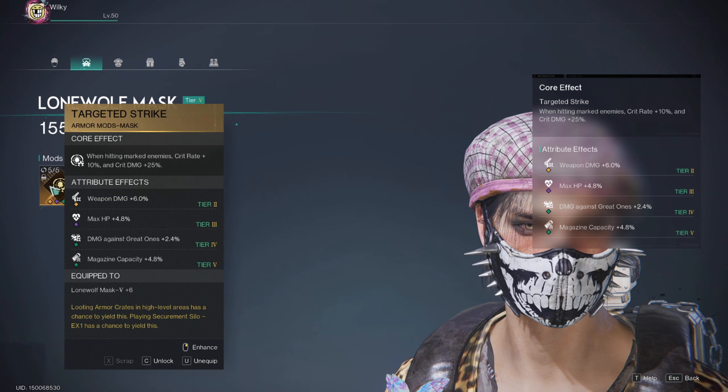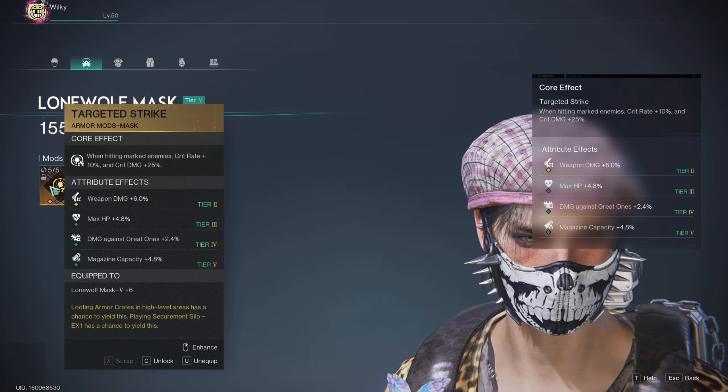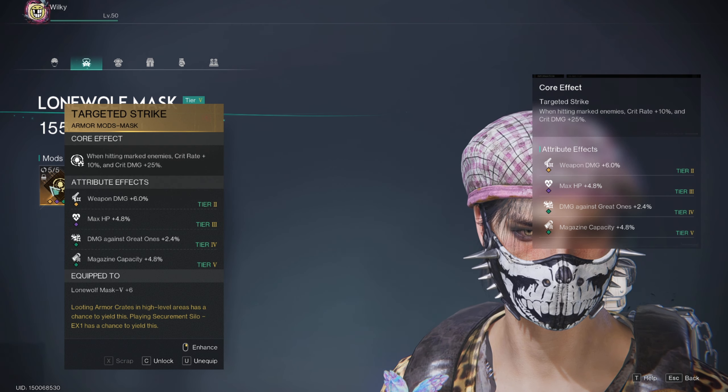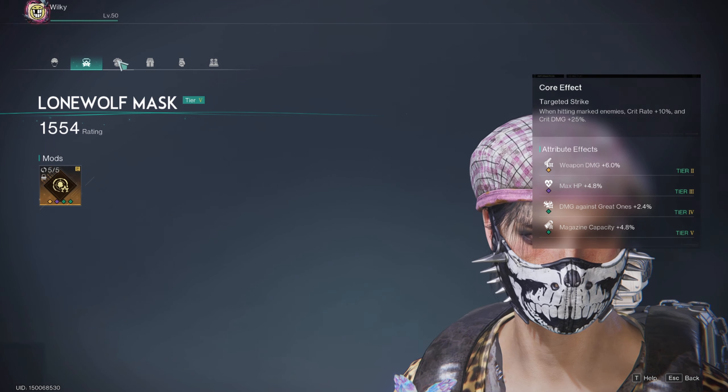Targeted Strikes — I think this is a given. We pretty much constantly have a mark on our targets, so we're going to get crit rate and crit damage. This is pretty much not the best roll that I have, but it's a given because it works for both guns.